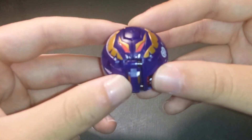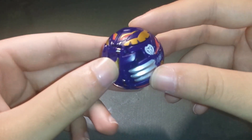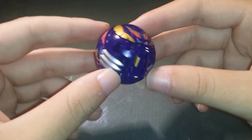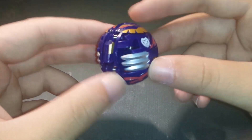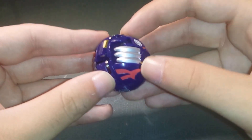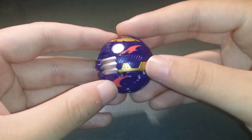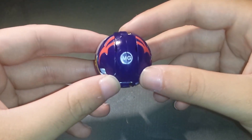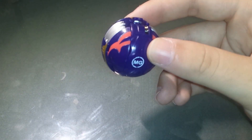Here is the Bakugan. Now, this is a Darkus Bakugan, however it's in a very, very deep royal blue — it actually looks very nice, and I enjoy that. It has a little bit of pink breaking it up, as well as some gold and, of course, the silver claws. And this is an MG Bakugan, so it has a very strong magnet.